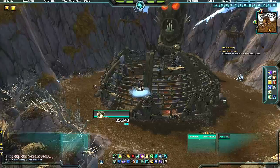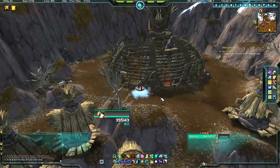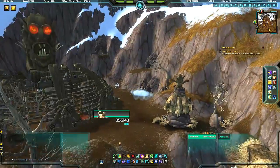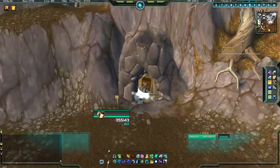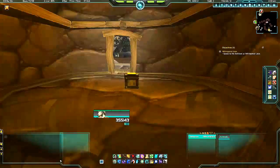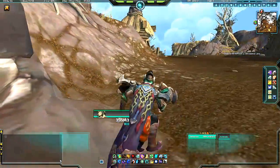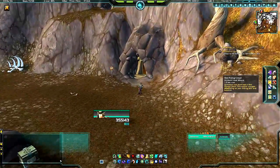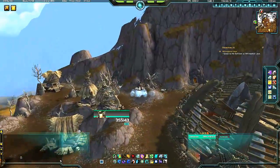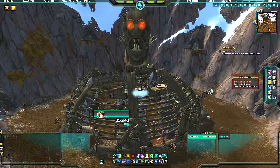Unfortunately he's not up right now, but it's a pretty simple fight. He throws a banana ring at you which does a lot of damage. The main thing to watch out for is an ability called Going Bananas. When he does that, I pull him to the back of the room, then run out and wait for him to finish, and then rinse and repeat.